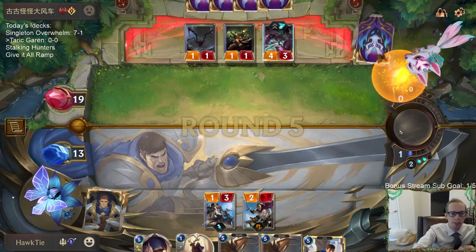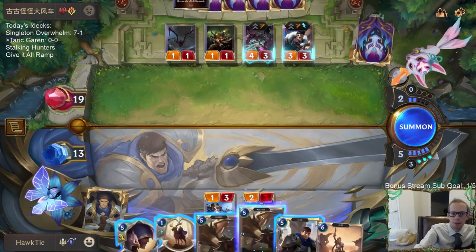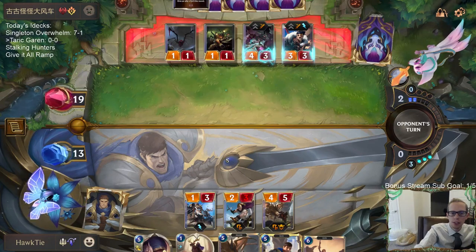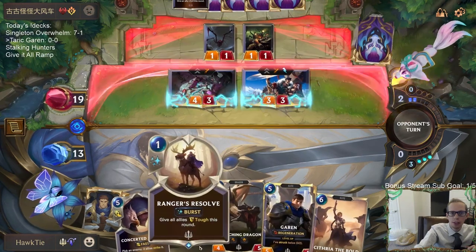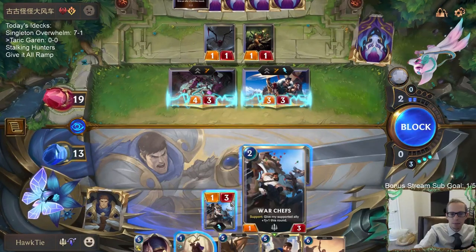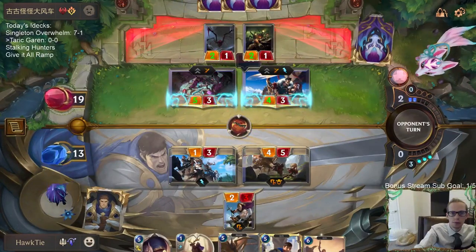That's a card we're probably going to need — Concerted Strike. Hopefully we can Screeching Dragon and kill Jinx the next round. I'll use the dragon to block Draven since I don't have anything good to block Jinx, and I don't have to worry about vision killing my dragon. Can I take four damage? I think we should block with the War Chefs.